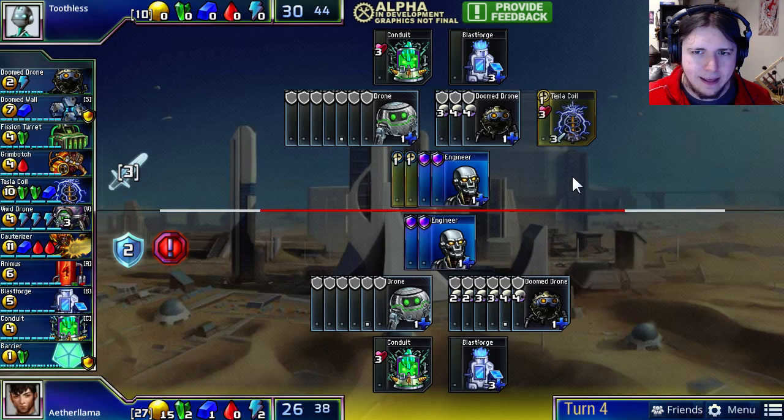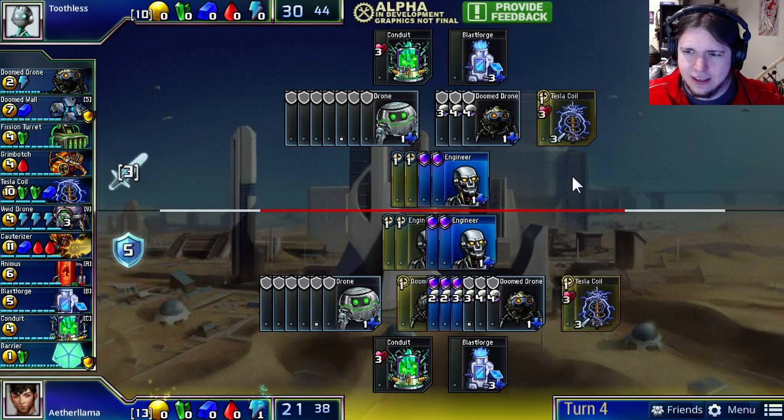Aether Llama does the same thing — double Doom Drone and a Blast Forge — and Toothless goes for his Tesla Coil.